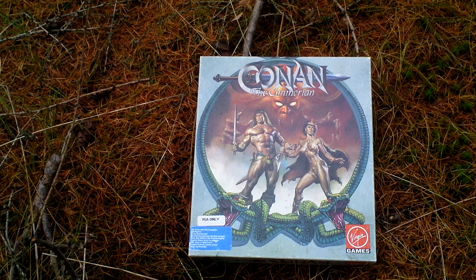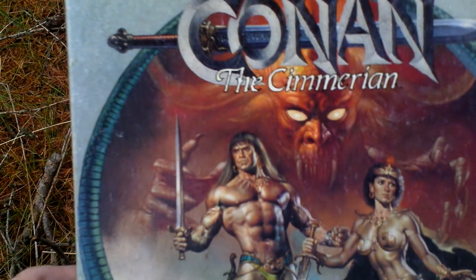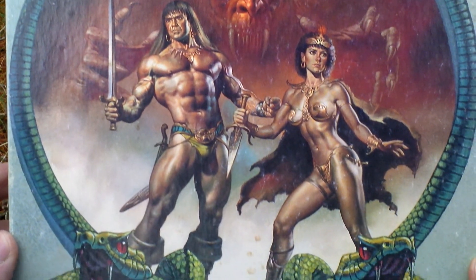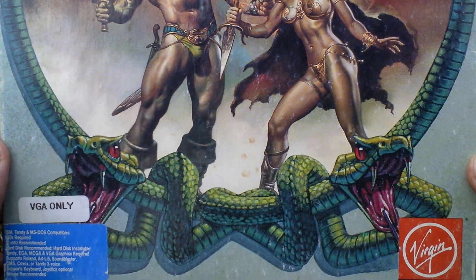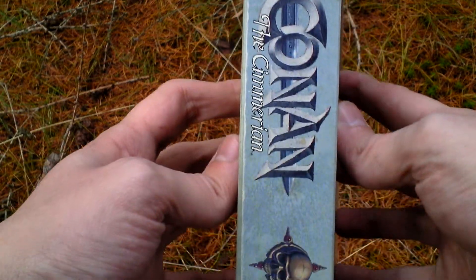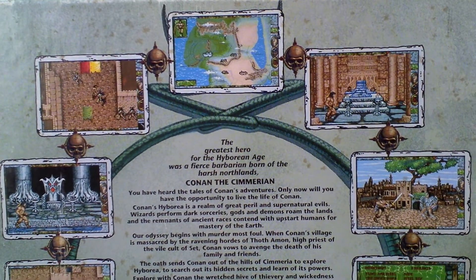Let's take a look at the box art. This is the VGA version of the game. Now let's turn the box around and see the back side for some pictures from the game and text about the game.